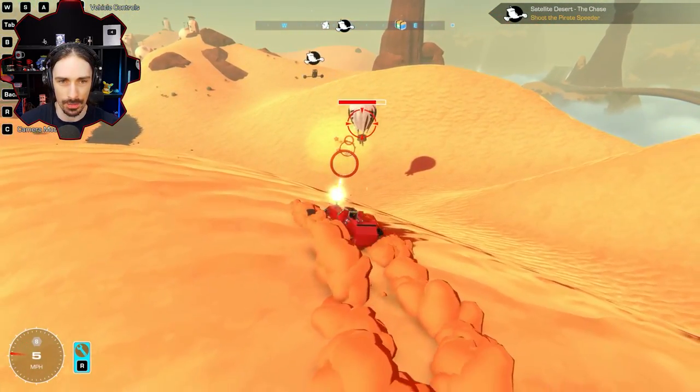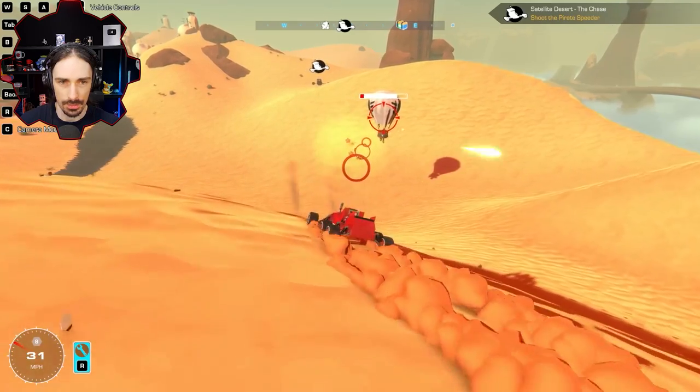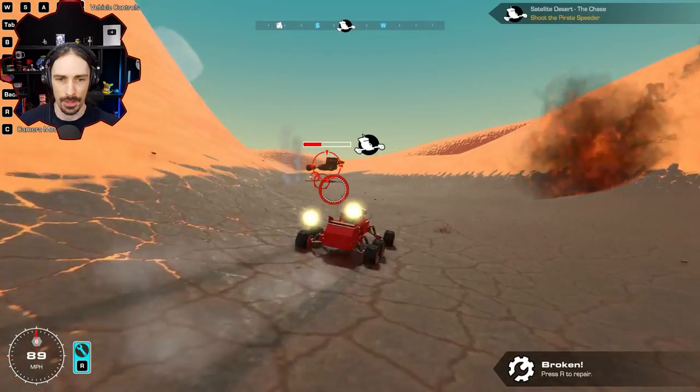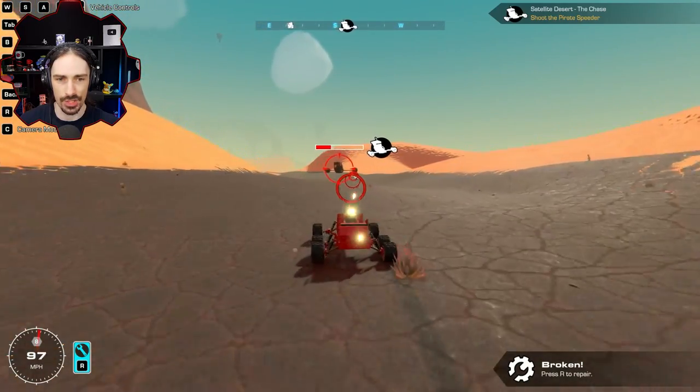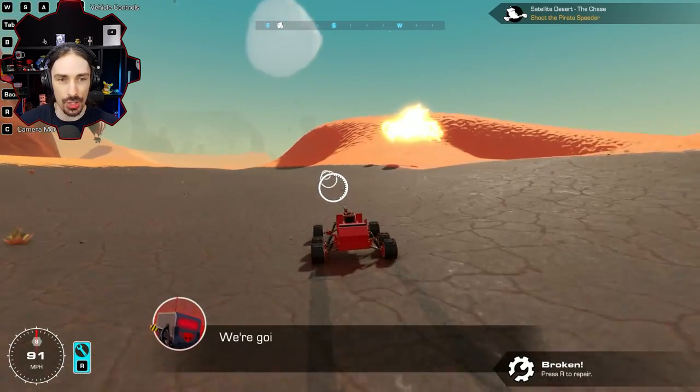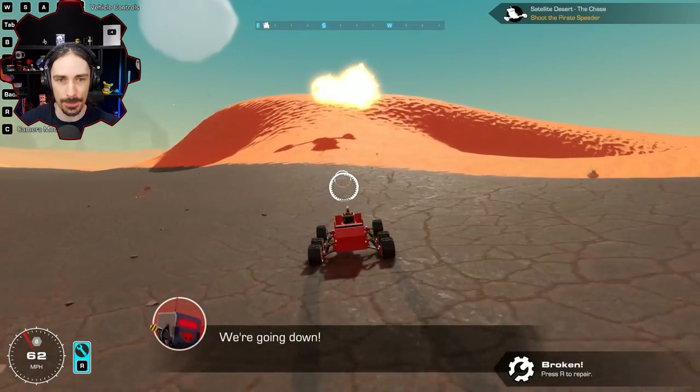Let's take this guy out before I go down this hill. One less person shooting at us. When I get close the speeder just boosts. I'm going to do a lot of damage. He sped up so quick. I think I shot his bomb as he dropped it.